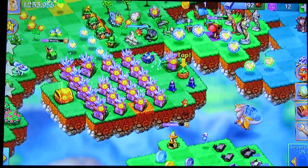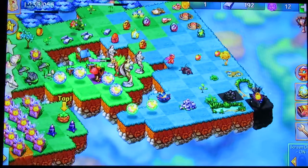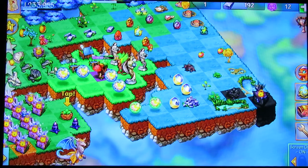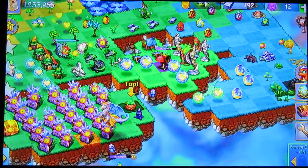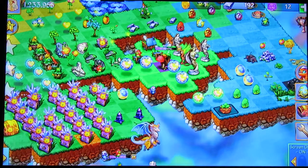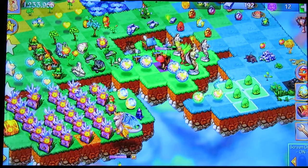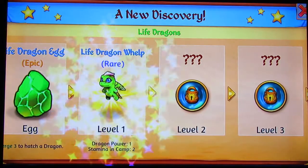I might just sell that — actually, let's crack open the moon dragon egg now. Someone gave me another chest, only three — that's all I get. Life dragon whelps look like crimson dragon whelps.